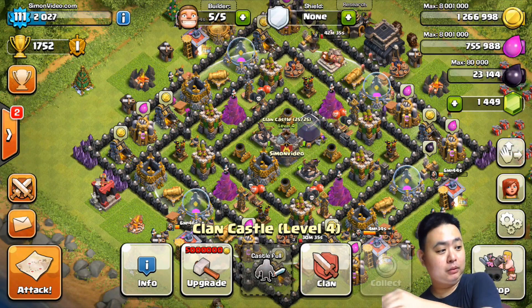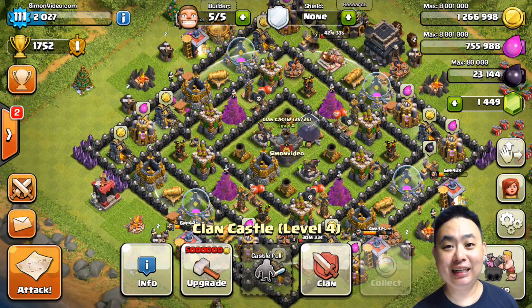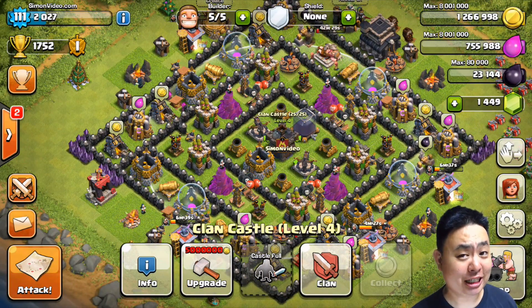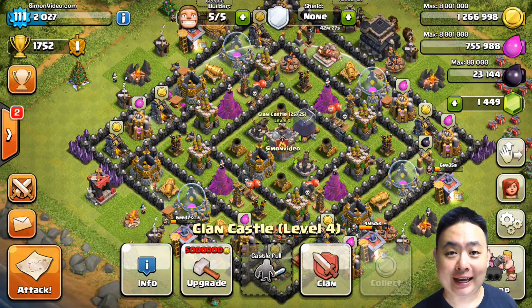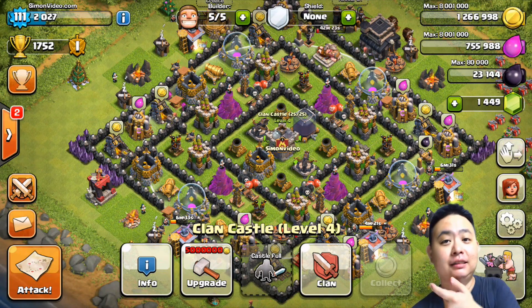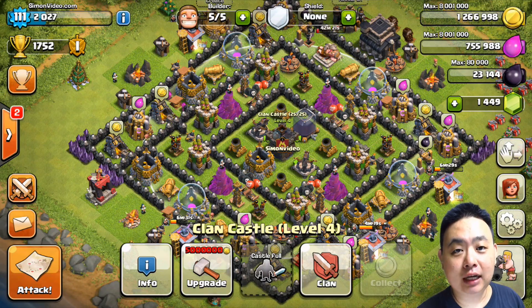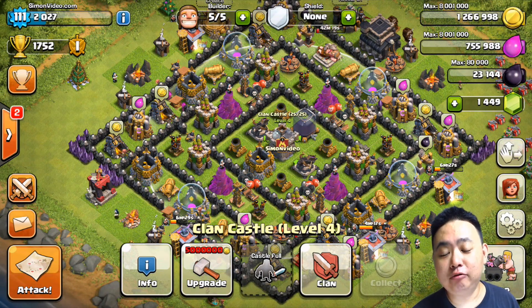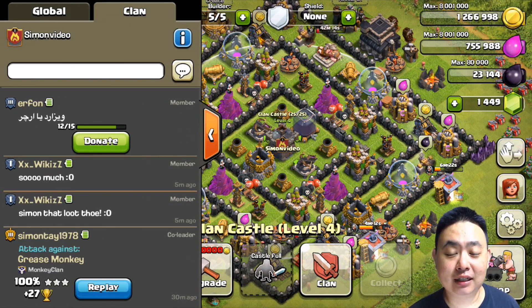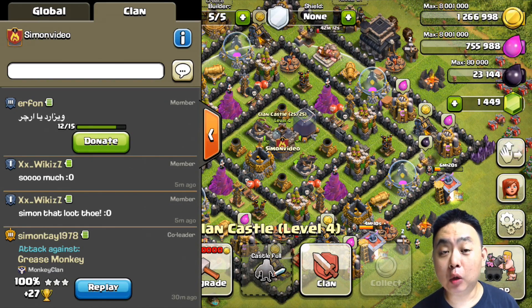If you have multiple devices, you can run your own clan — it's quite interesting to run a clan with three devices. You can get faster reinforcement troops for clan wars or any race. It's very, very good. Basically that's it for Clash of Clans episode 140 — I really hope you like this video!